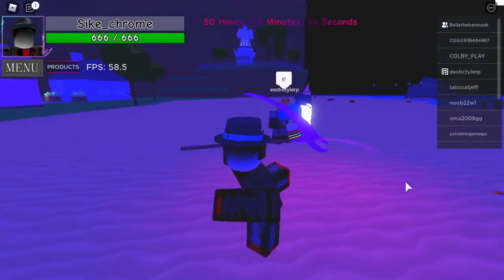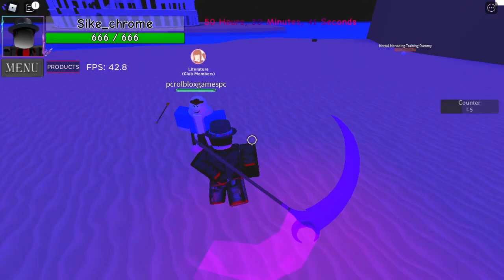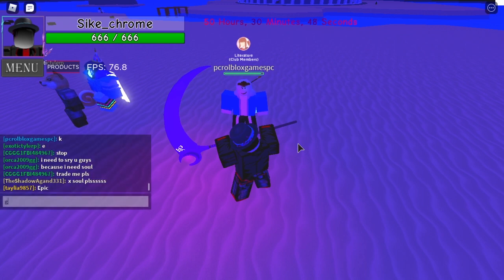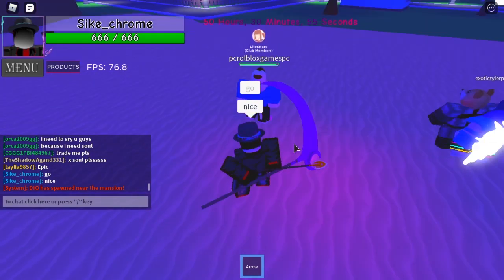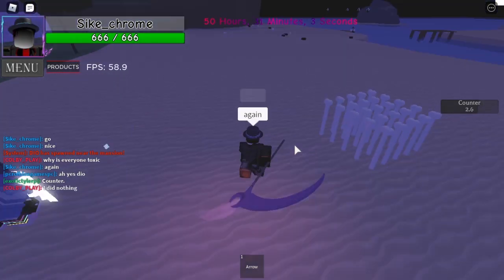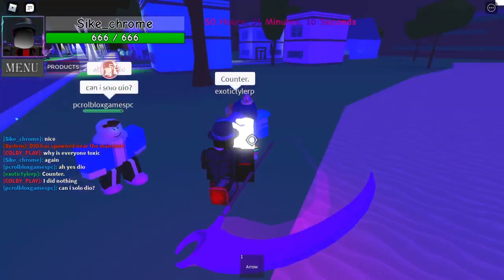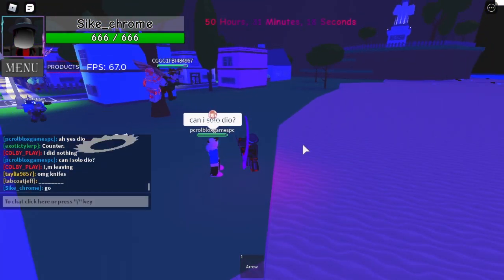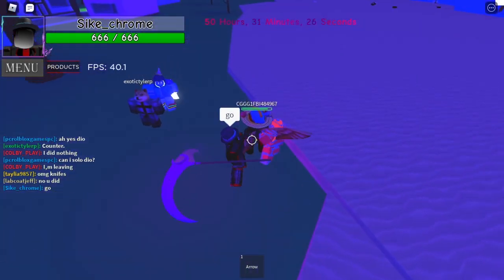The last ability that Hallow Reaper has is Counter. You hold down the Q key and stick up your scythe. Whenever someone hits you, you teleport behind them. The good thing about that is you don't take any damage from the attack when they hit you — you just teleport behind them, ready for a counter-attack.